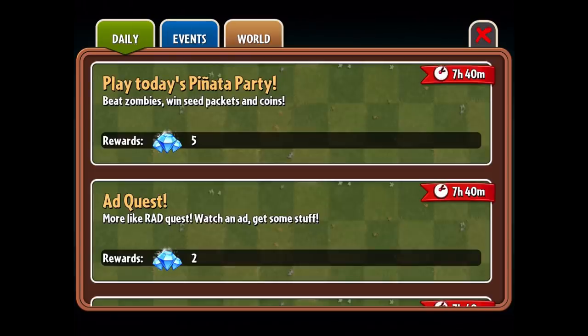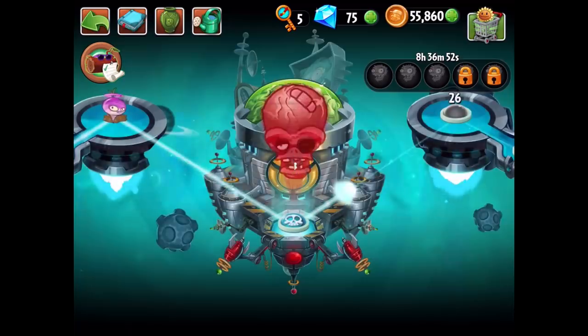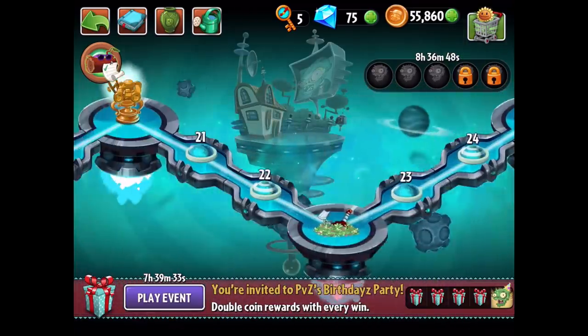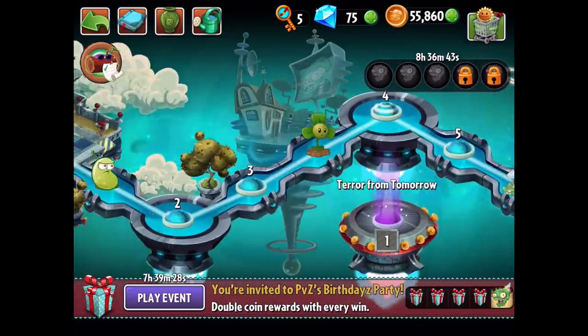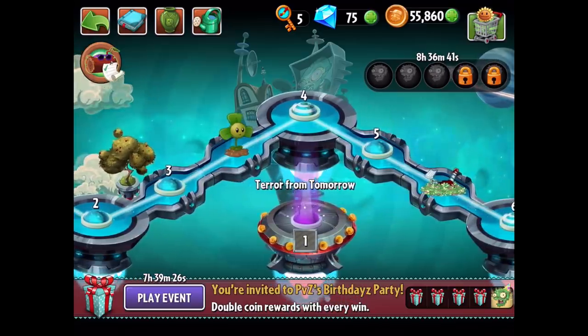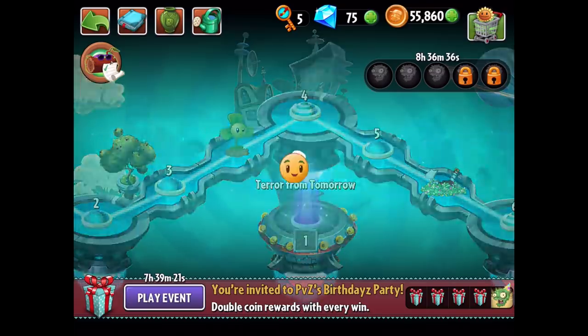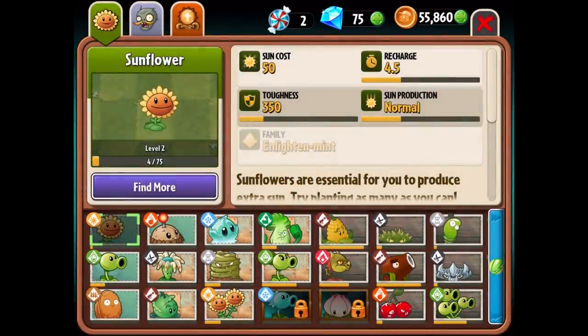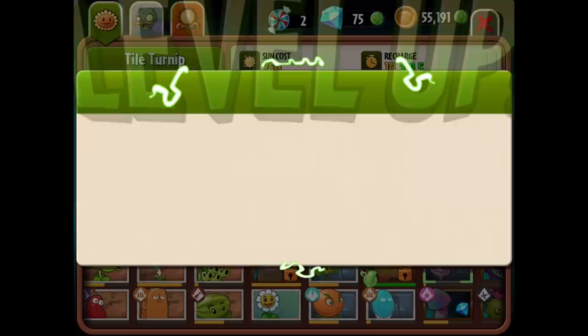So many plants I haven't had the chance to level up yet! Two for the blover at 6 out of 10, two for the citron at 6 out of 10 as well — crazy stuff. After three jam-packed episodes of Far Future action we have defeated Dr. Zomboss. In the next episode we'll be doing the endless mode — Terror from Tomorrow — doing another 10 levels as per usual. I'll go to the almanac and level up our brand new tile turnip plant.